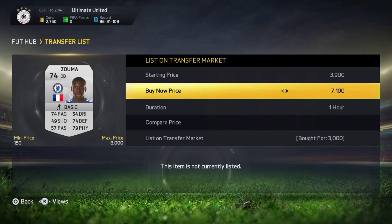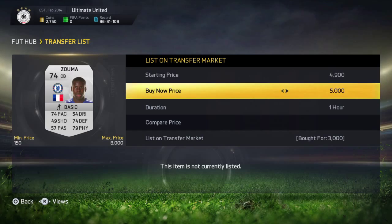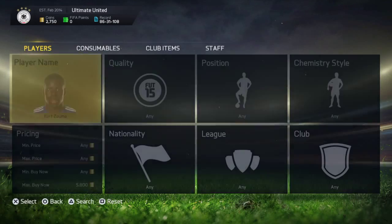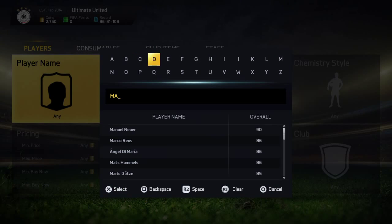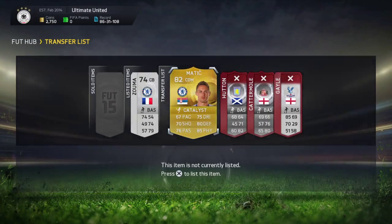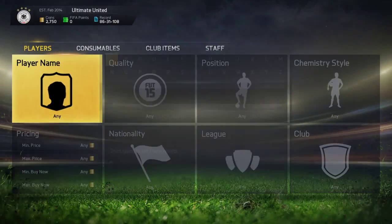We bought a Kazuma for 3k and we're going to list him up for about 5k, which is the lowest bin at the time. I also got a normal Matic with a catalyst chemistry style for a very cheap price — only 1k — and I'm going to list him up and get a profit on him.